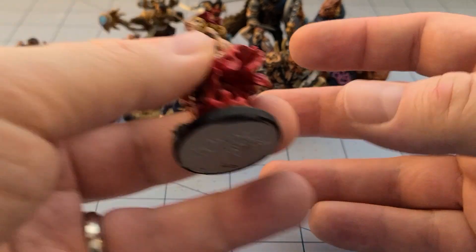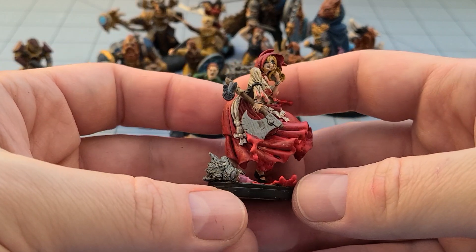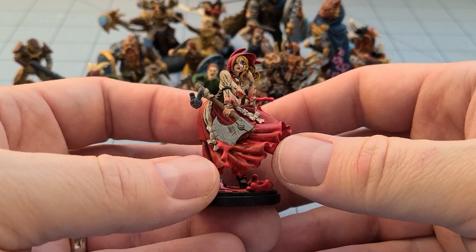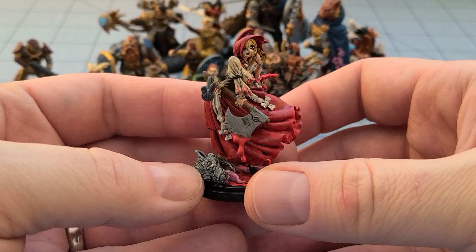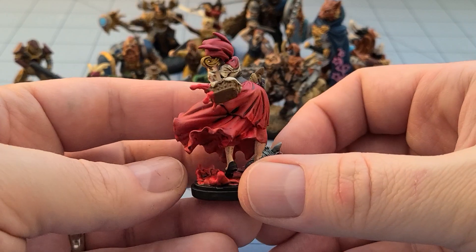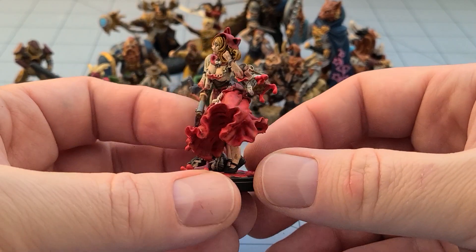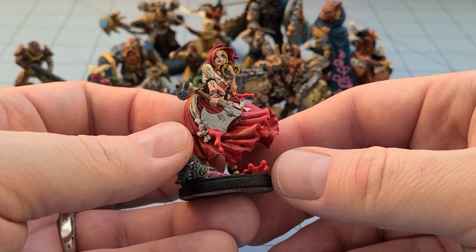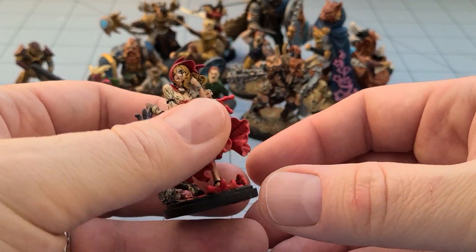I also painted up the Peasant Hero for Kingdom Death. I'm not super pleased with the blood effects — I wanted it much brighter. The eyes look kind of goofy and I probably need to go back and fix those. That's the last time I used that flesh tone. I think everything else turned out okay, but I should go back and touch that up. I'm not happy with the results, and I like the model too.